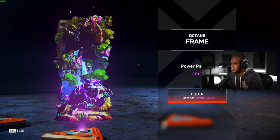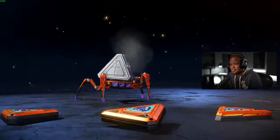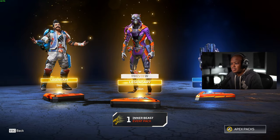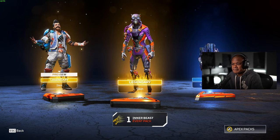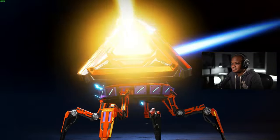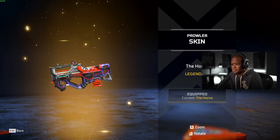Who's this banner for? Oh, it's for Octane — it's fine. Two golds. We got the Octane — the Mad Panther. I think I like that one better than the original. We got a skin and some crafting — nice. And another gold, which is really good. We got the Prowler skin.